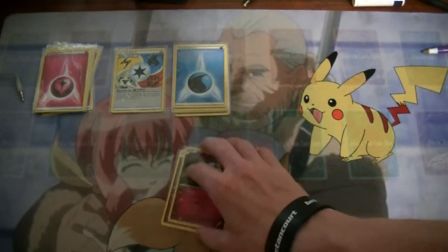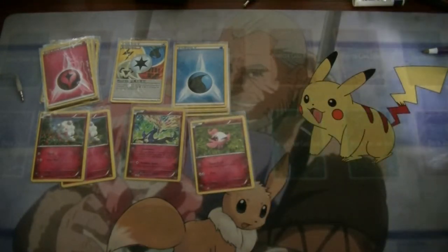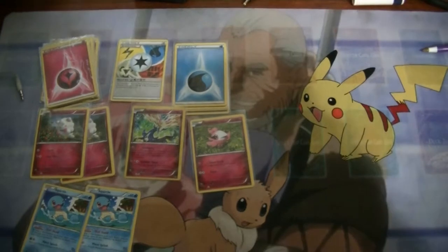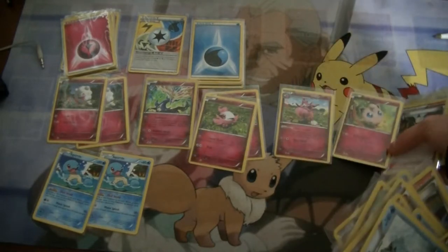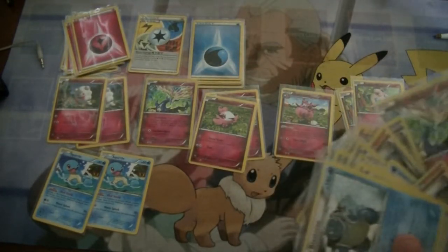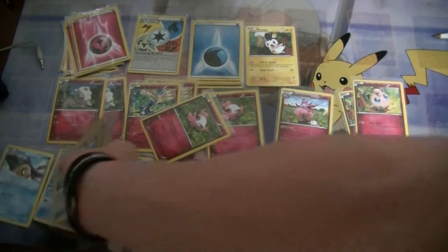Now we have our Swirlix — cotton candy from hell — very nice. We have Spritzee, and we got our two Squirtles. Aromatesse, another Spritzee, Jigglypuff. Oh look, another fire energy. Dr. Jigglypuff, another Xerneas, Mr. Mime — that's standing in every deck — Emolga. All right, now we have our Phoebus.